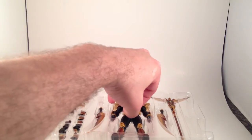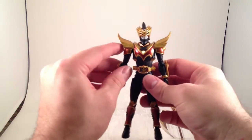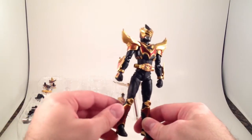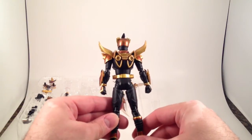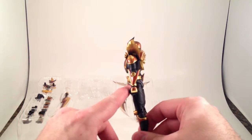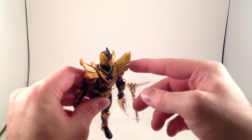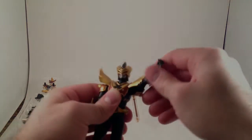Kamen Rider Odin has a really great color scheme. I think Tiger's probably my favorite with the blue and the silver, but this is really good. The brown is kind of metallic-y, everything else is a nice gold color, and it all goes really well with the black. He's got interesting things on his back that make me think of Ryuki Gunform's dragon face. His shoulder pads have two distinct bits to them, individually jointed, which is neat and lets him have some good motion.